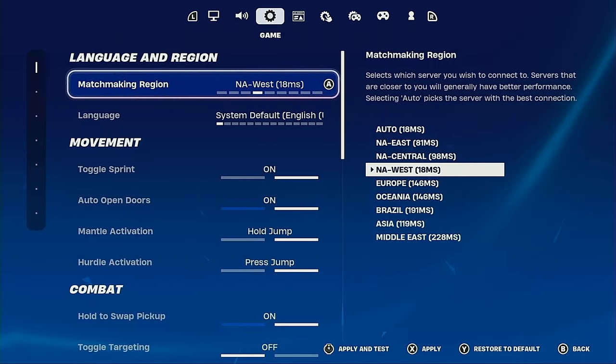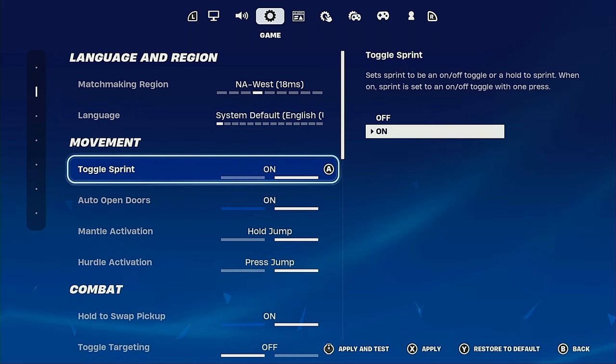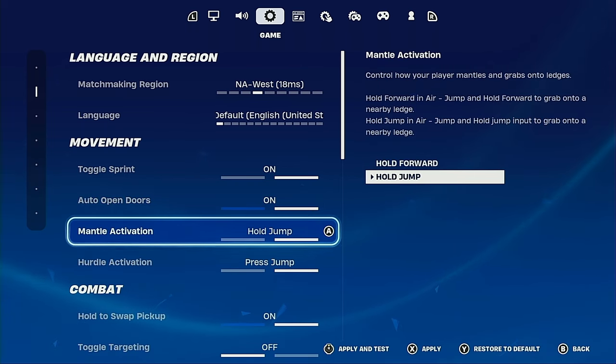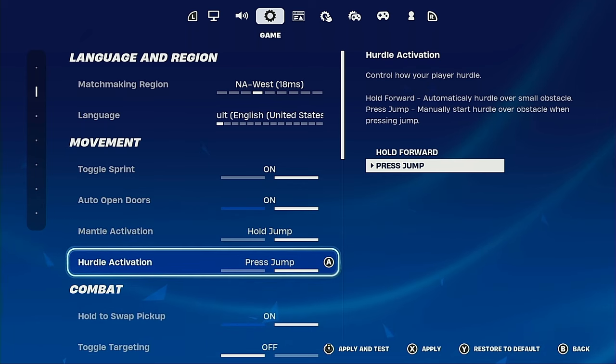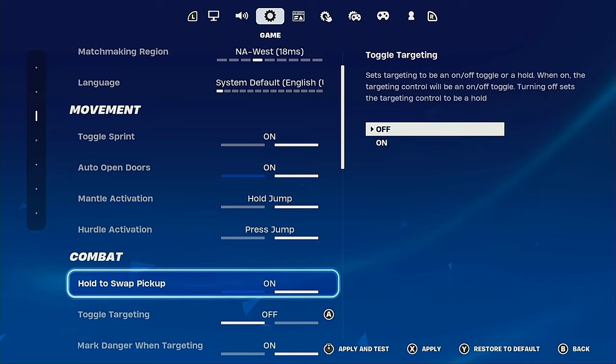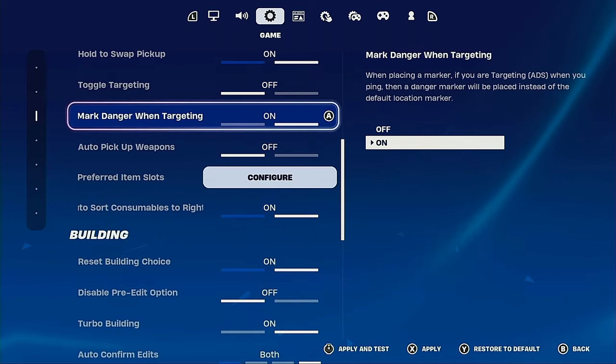Language and region I have at NA West because I'm from Asia, and my language set to English United States. Toggle sprint I have on, auto open doors is on — it's a nice convenience. Metal activation set to hold and press. Hold swap pickup is also a nice convenient setting. Toggle targeting I have off.